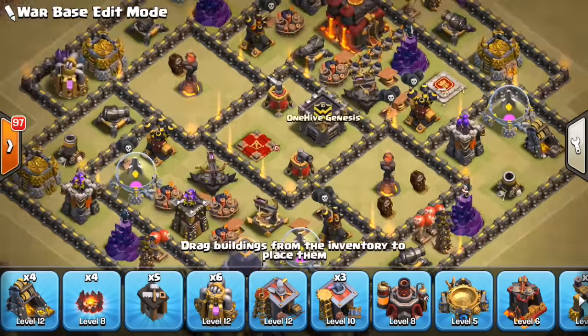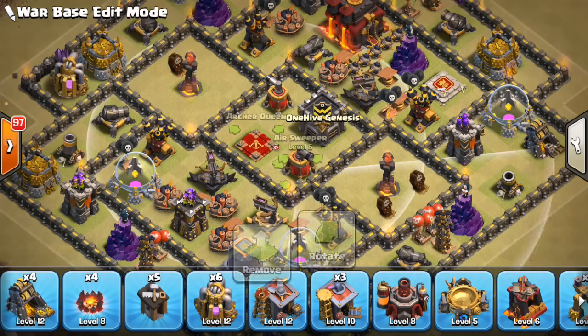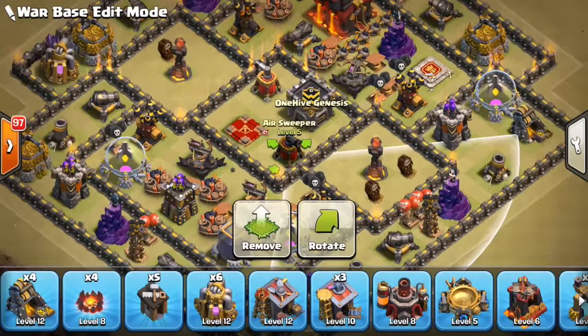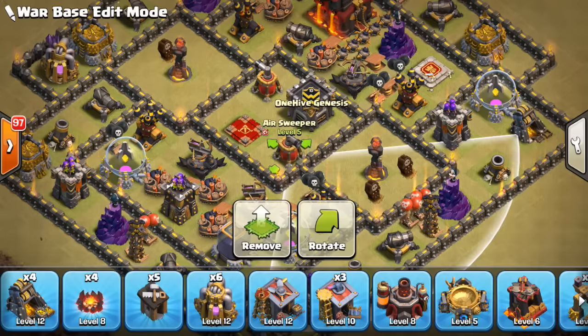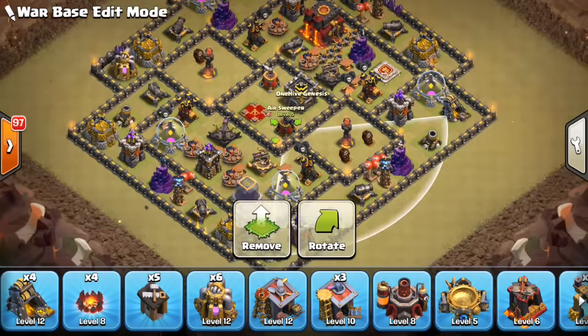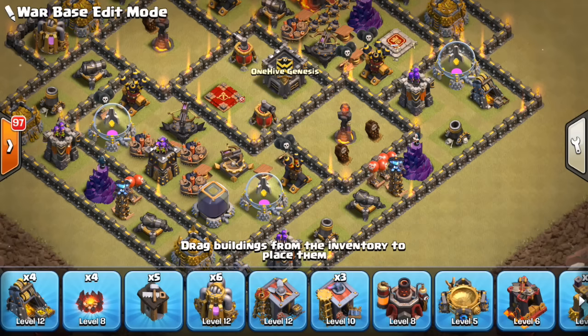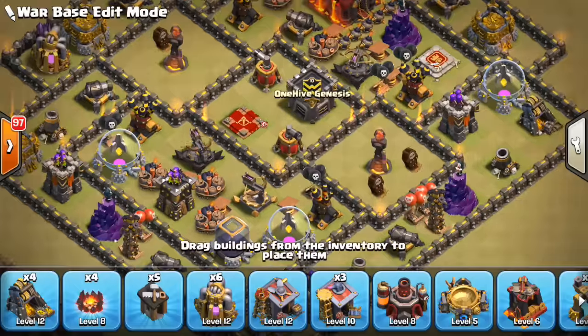The base has really nothing too valuable in the core — all this stuff's going to pop up, but it's fine. No defensive buildings besides the air sweepers, but it's good to put air sweepers in the core because they're basically a nothing building when you're talking Valks or Bowlers, but in case they do decide to use an air attack, this can throw them off. It's also good for defending against a queen charge if they try to enter the base.